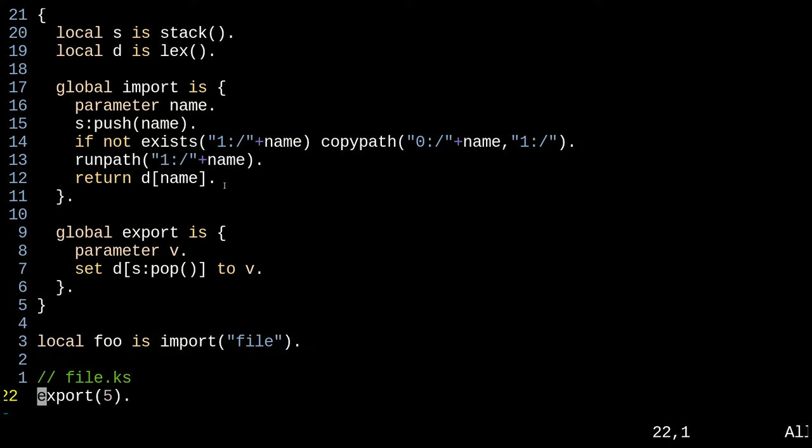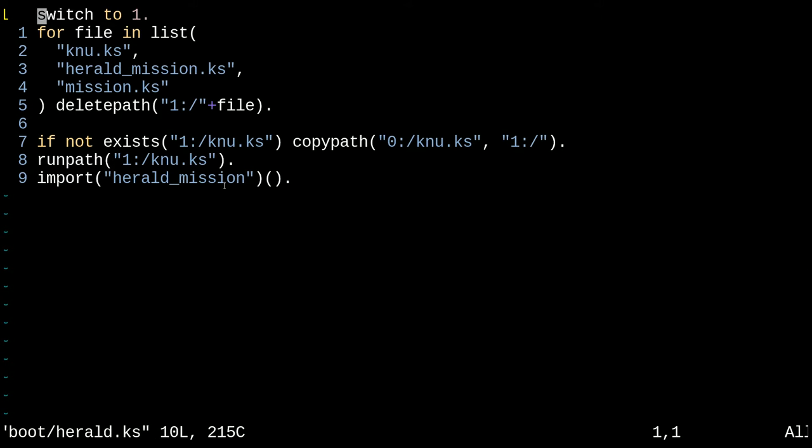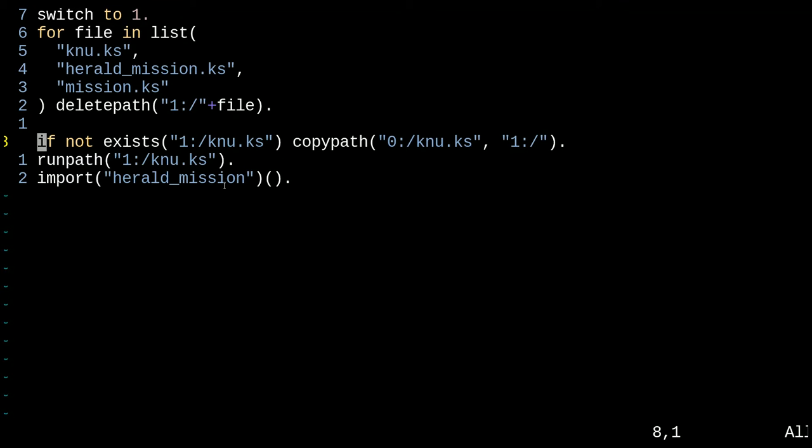Looking at the example — 'local foo is import file', then in 'file.ks' we say 'export five'. We push 'file' onto the stack, copy it if needed, run it. While it's running, we hit 'export five', and export says the most recent file we were looking for an export from was 'file', so we set dictionary['file'] = five. This is basically the start of what I have. The boot file imports canoe, then imports Herald mission and runs it — that's the entirety of the boot file.